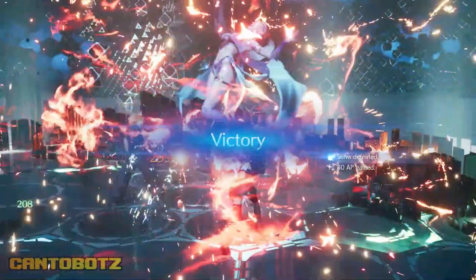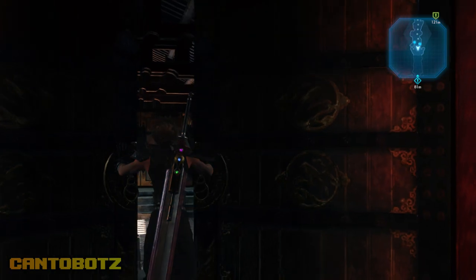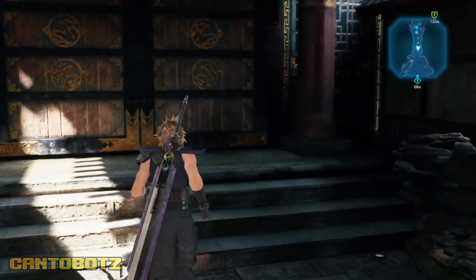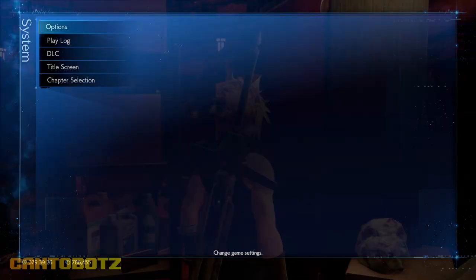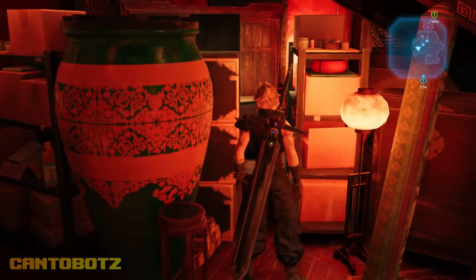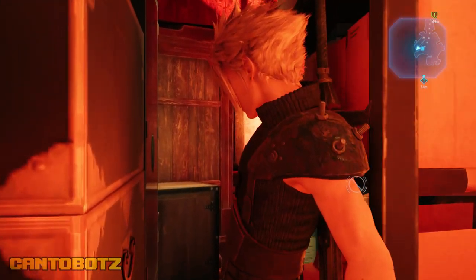So where do we get one? You can find the Fury Ring inside Don Corneo's mansion at the end of Chapter 9. This is before Tifa and Aerith meet up with Cloud. If in case you missed it, or you want to get two more rings for your whole party, go to Chapter Selection and pick Chapter 14. You'll find the Fury Ring once you enter the mansion.